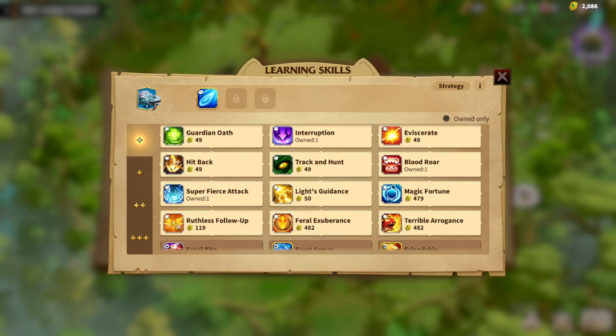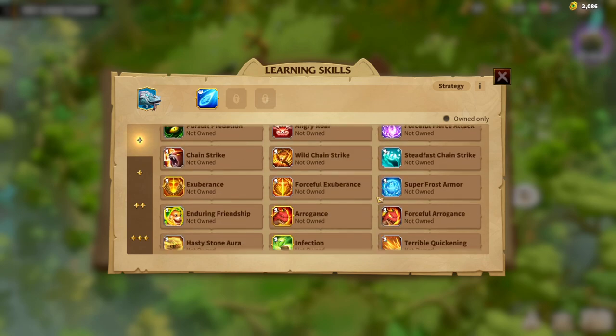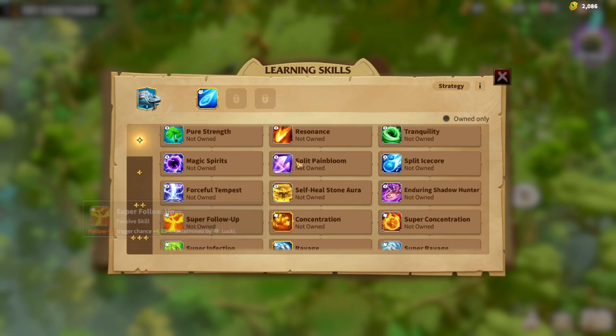I'm going to continue with Ruthless Follow-up, which gives Crit Rate in percentages. Most importantly, Ruthless Follow-up is determined by Luck, which we have not used yet — so great addition. After that, I would finish the Follow-up synergy until the end with Super Follow-up, which increases trigger chance. More chance to trigger the double skill damage, and it's also determined by Luck. Great attribute for us because we've only used one Luck skill so far.